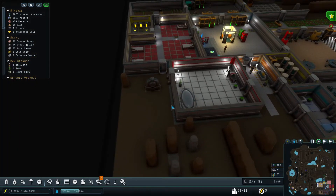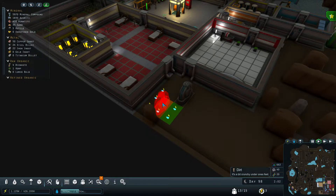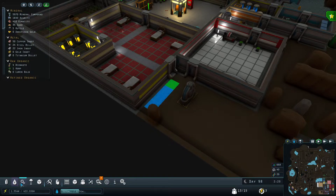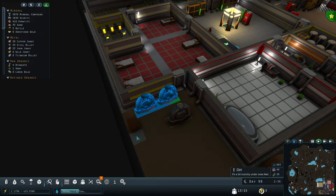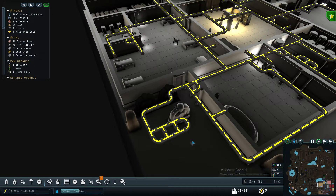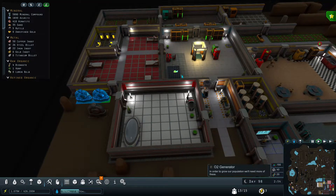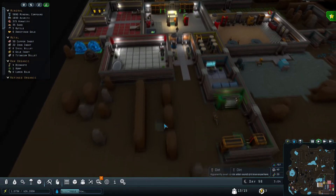We should probably make another clone bay. So we need some flooring — utility floor, like this. I already put power under here, but that is going to let us have more people — more than the 15 we have room for — but we might as well get them, because otherwise I'm just gonna mess up at some point and accept someone that we don't have anything for.